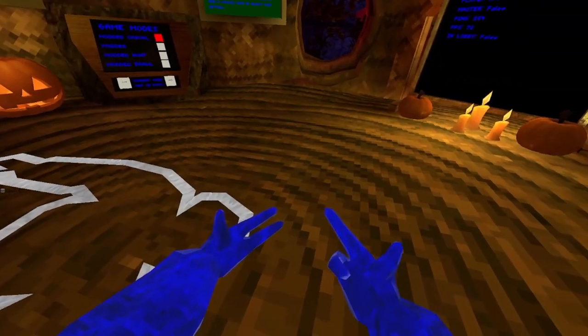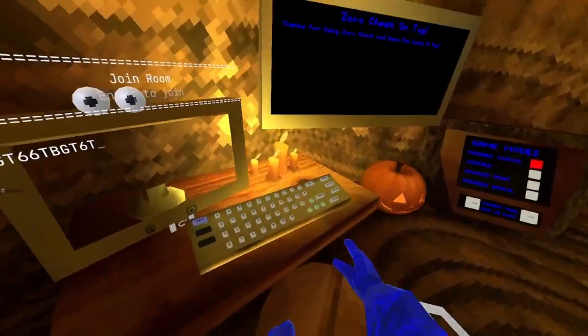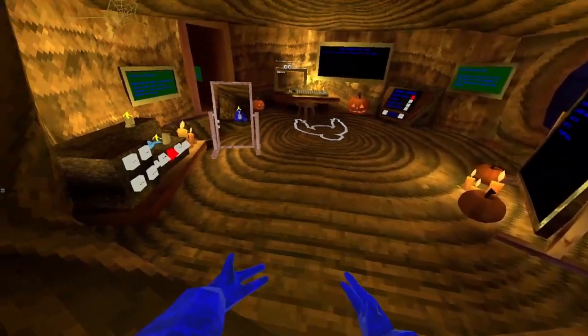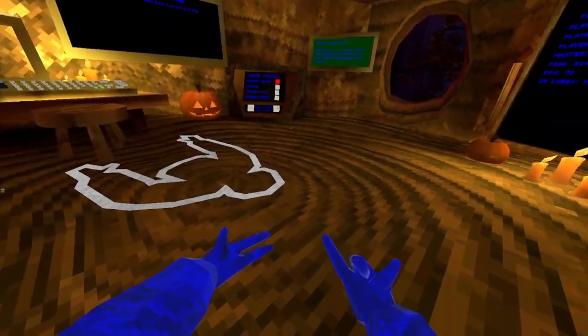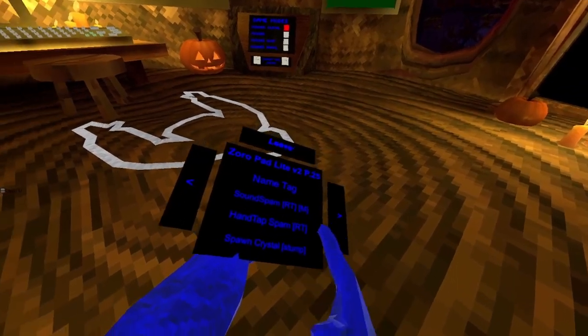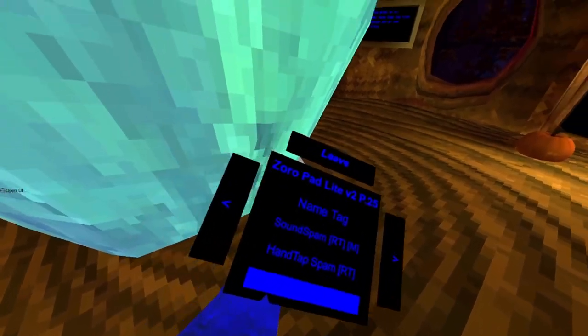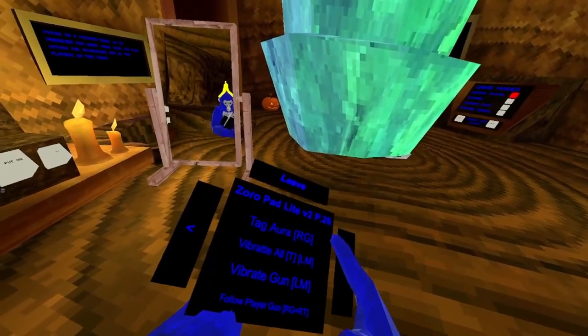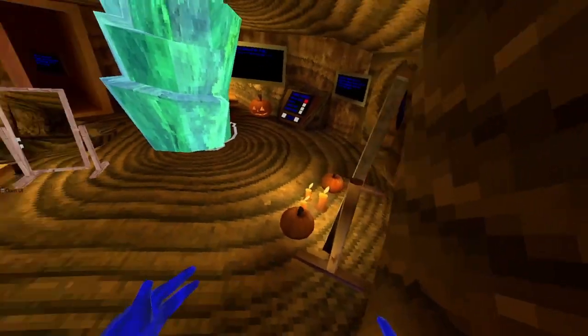Sound spam — your right trigger. Let me join the lobby. You just break stuff with your right trigger. Hands up spam. Spawn crystal and stomp — it's a blue crystal and stomp. Tag all — everyone around you gets tagged.